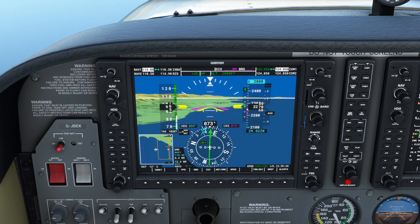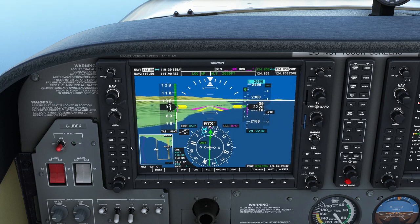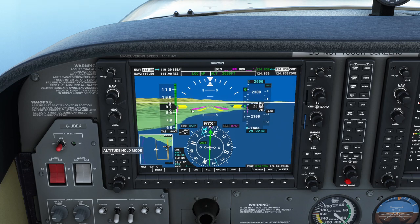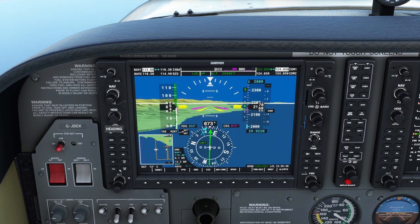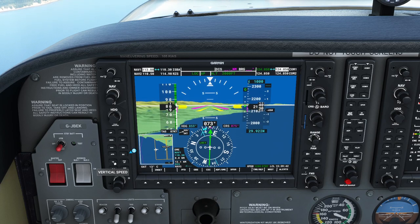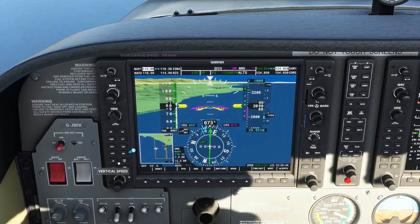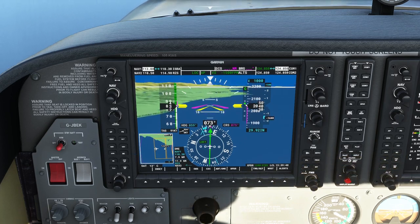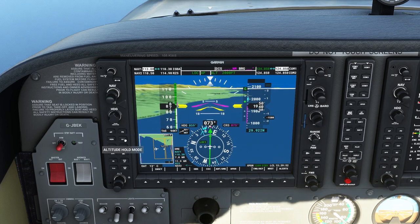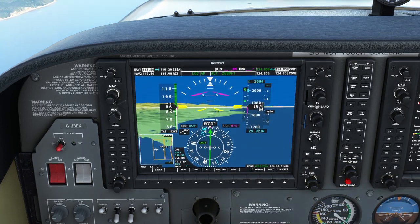We've gone through the glide slope and now below it. We level off using altitude hold at around 2000 feet and open the engine back up. Using vertical speed again, we dive below the glide slope just to illustrate something. We set altitude hold at that height and open the engine to fly along level.